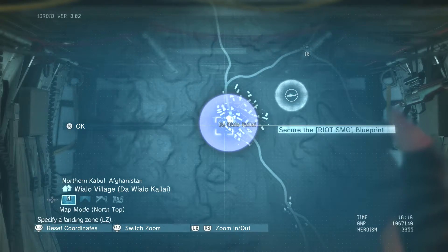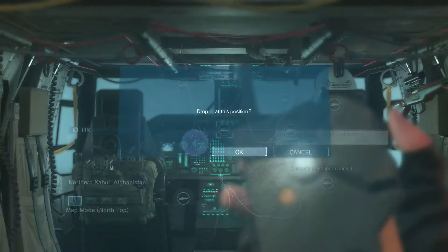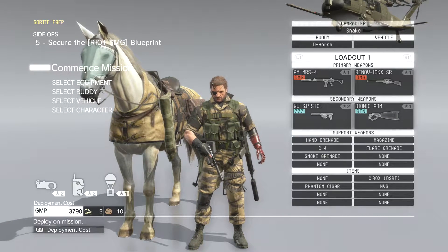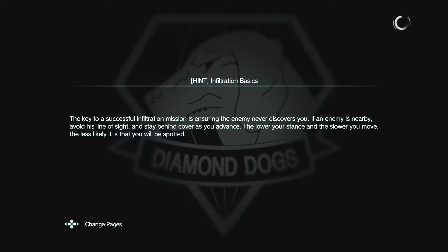So that's the first one - secure the Riot SMG blueprint. We'll start with that one. We'll land right next to it. I have no idea if I'm gonna care about that gun or not, but I want everything. I don't think there's anything we need to change about our loadout. We're gonna try going in at night. From what I'm hearing, there's not really any reason to go in during the day. The trade-off is it's harder for the enemy to see you at night, but it's also harder for you to see them. But I've got NVGs and I can mark people, so I don't think there's any real reason to go in during the day.